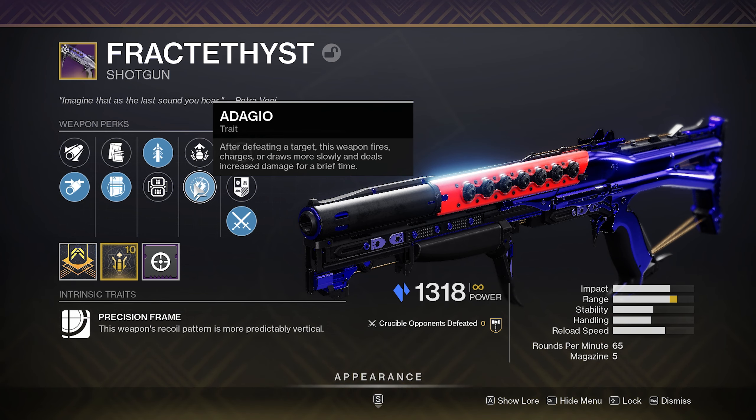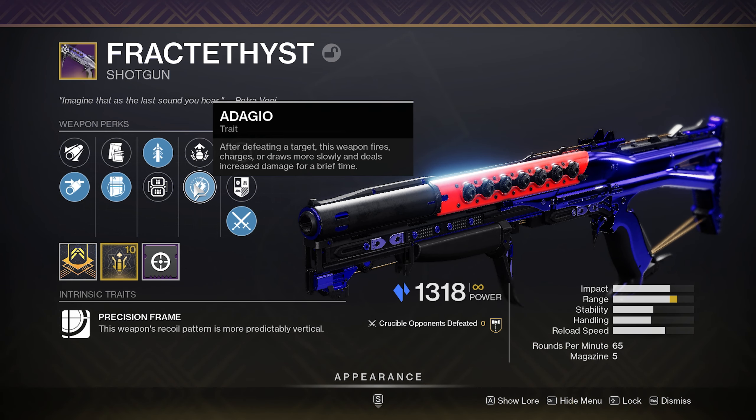Today's video is going to be about Fractithist. Fractithist is the brand new stasis shotty that came in the Season of the Lost Season Pass as well as Umbrals. This shotgun can roll with incredible perks such as Adagio and Ensemble — brand new perks. Adagio increases damage an extreme amount after you defeat a target, and Ensemble improves handling and reload speed whenever you are nearby allies. It is significantly better than Quickdraw but it requires a little bit of teamwork.